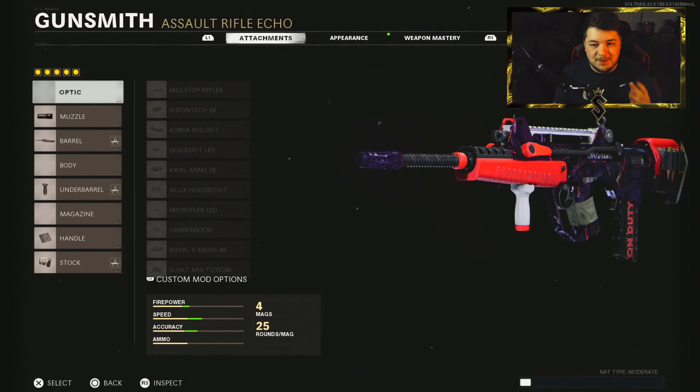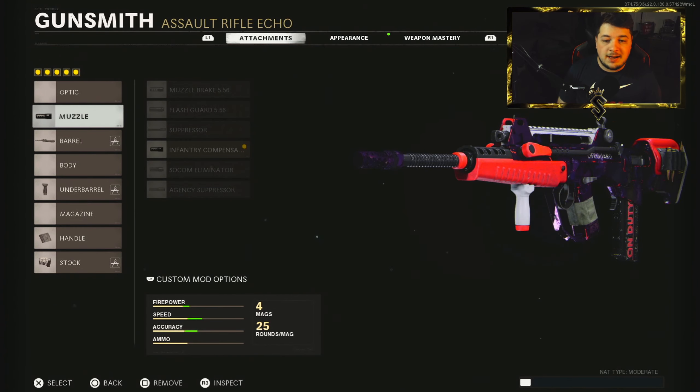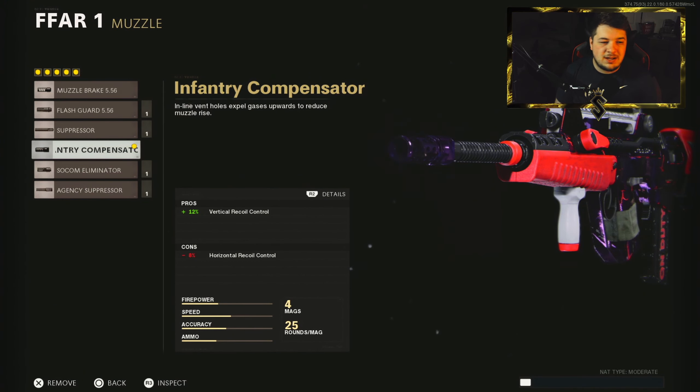This is the class setup that was made by Dashie himself, the AR Lord here in Cold War. There's no better person to make a class setup for you. Let's get started here with the Infantry Compensator.